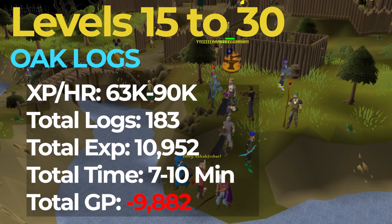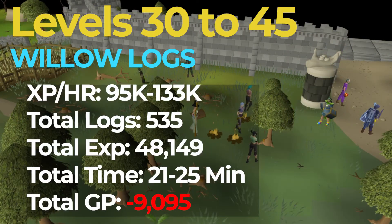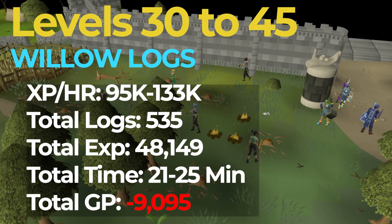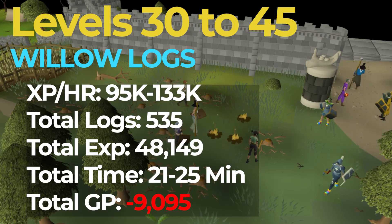After you are level 30, it's time to switch to the next method, which is Willow Logs. You're going to want to do this from levels 30 to 45, and you should be getting around 95 to 133k XP an hour. Since you will be needing 535 logs, or roughly 50,000 XP, this process should take around 21 to 25 minutes and will cost you around 9,000 GP.